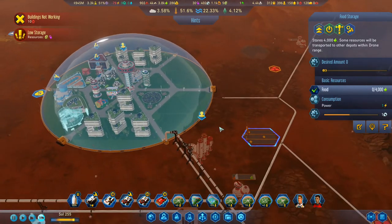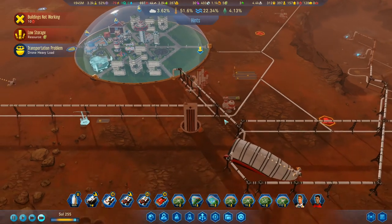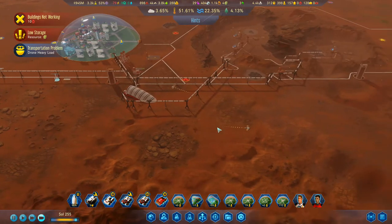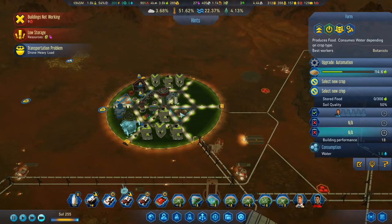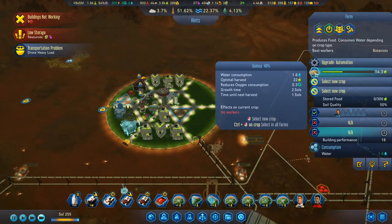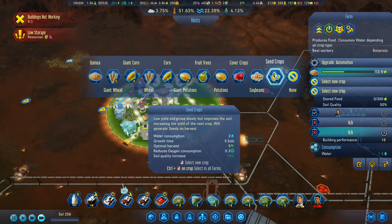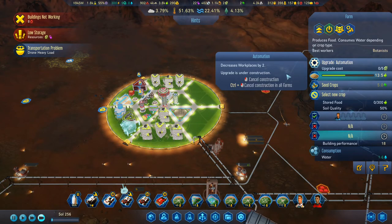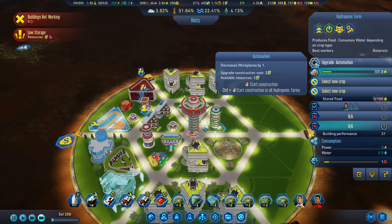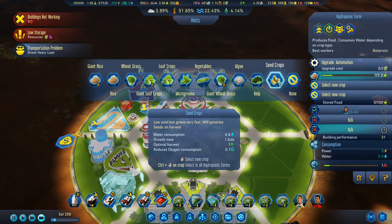We've got a food storage down here — so they can bring food out to there. Food is being stored everywhere on the universal depots anyway. This one in here — quinoa — not sure I want to produce quinoa. Seed crop right there, optimal harvest five. We're going to go with seed crops on there and I'm going to put the upgrade in on that one. This one is producing giant rice — if I go there with seed crops, that only does one. Kelp: average yield, grows very fast, produces oxygen.